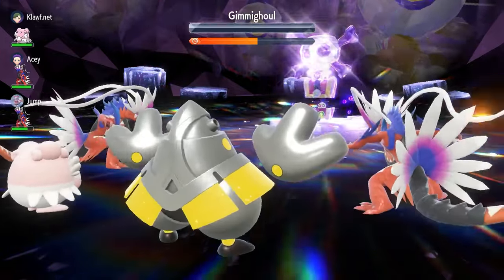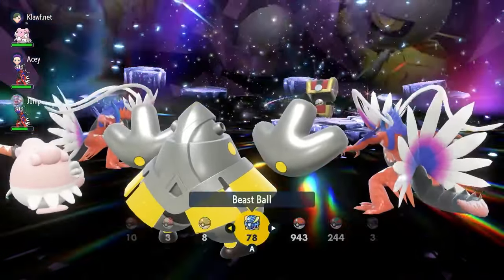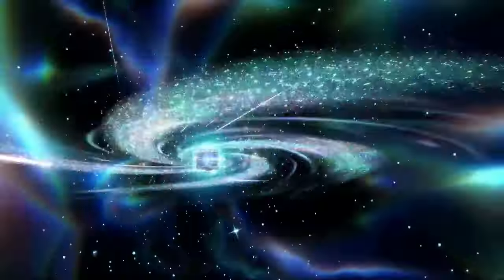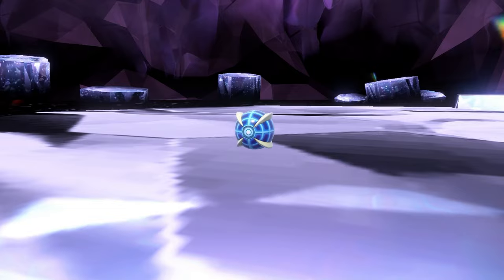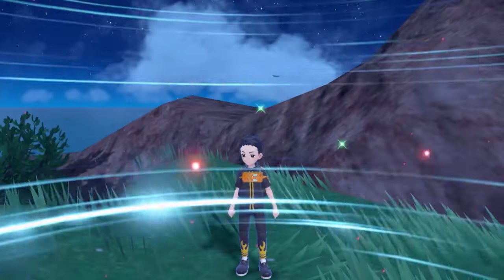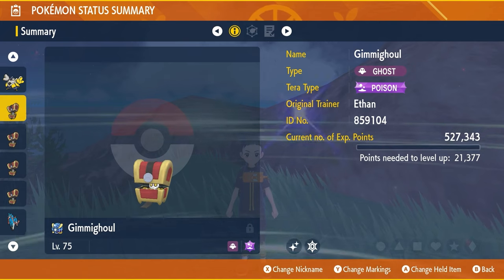We finish off with a Drain Punch. We're going to catch this in my favourite Pokéball, the Beast Ball — I have 78, I've been farming the item printer like crazy. And there we go, there is your shiny Gimmighoul. I'm going to check summary, and the shiny icon will be right there.